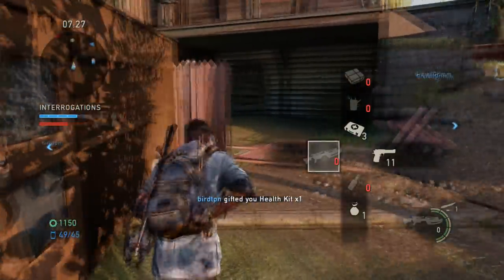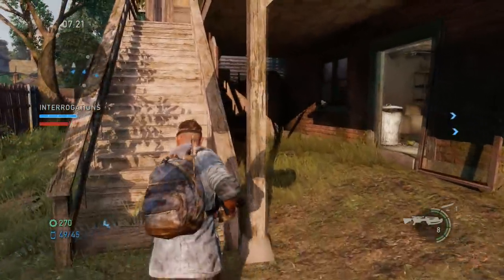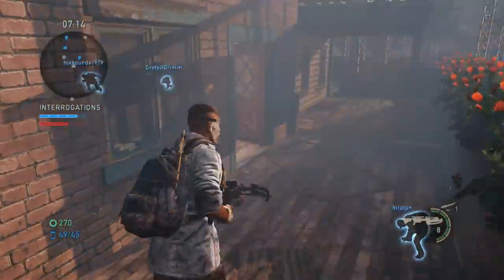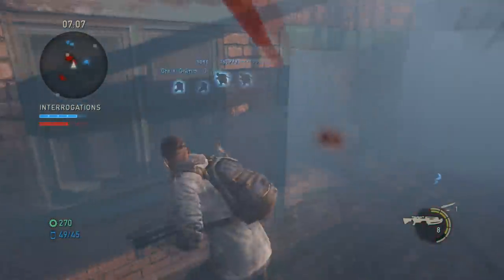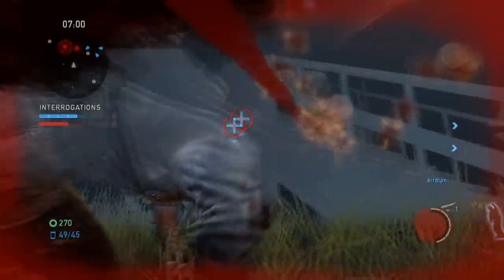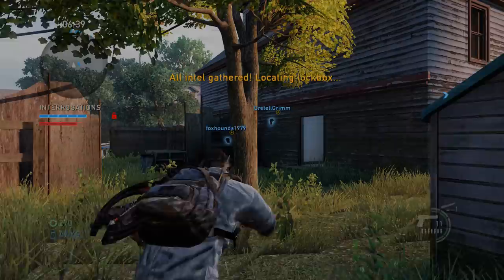The crossbow is my go-to weapon. I love the bleed effect — it's accurate, it's powerful, it's silent, and it's pretty fast. The reload time is pretty short. It's a real good gun and it's pretty cheap compared to the other purchase weapons. This was an interrogation match that I chose because I wanted enough time to exhibit the crossbow.